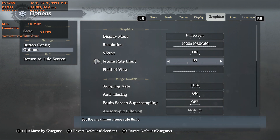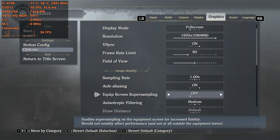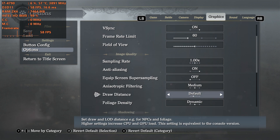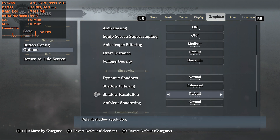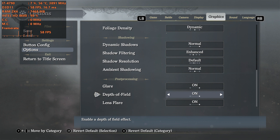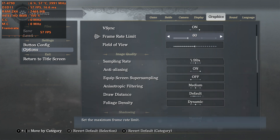We're running basically at one percent. We're actually running at 1080p, aliasing is on, draw distance is at default, foliage is dynamic, dynamic shadows are on normal, enhanced and default and normal as well. Basically we have every setting — I feel like this is more of a normal preset than anything else. We're going to see how the game performs; I'm expecting at least 30fps.